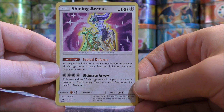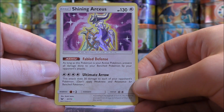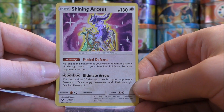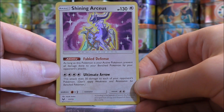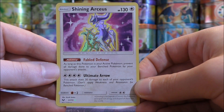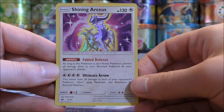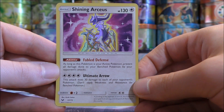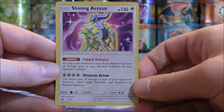Ultimate Arrow is the only move on this card, for four Colorless Energy or two Double Colorless. It does 30 damage to each of your opponent's Pokemon. So if you are building a two-hit knockout deck, something that does around 110 damage per turn, it may be helpful to use Shining Arceus once to spread damage around, similar to how Tapu Koko is used. Then when you put in a Pokemon like Zoroark GX, it can potentially knock out Pokemon in one move.